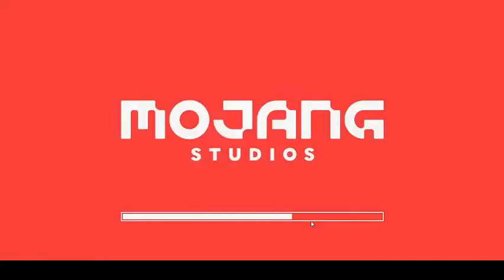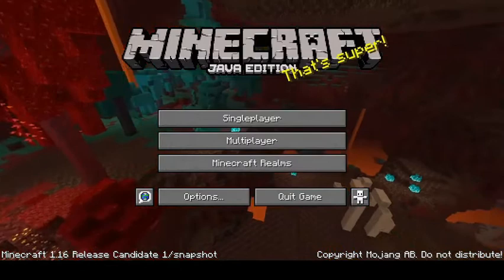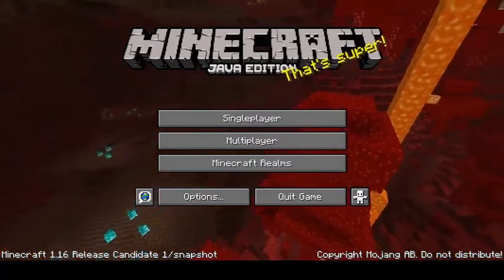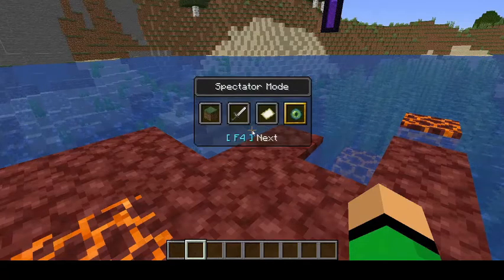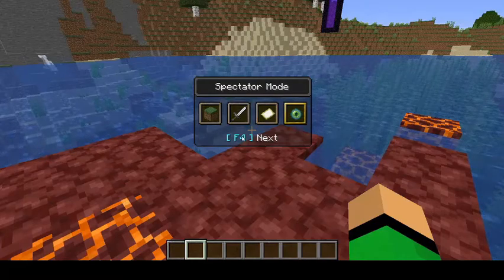Mojang has a brand new logo and a brand new loading screen for whenever you play Minecraft. There is also a new background. There is a new game mode switcher by holding F3 plus F4, then holding F3 and pressing F4 to change which mode you want to be in — nice and easy if you want to quickly change game modes without typing slash gamemode.